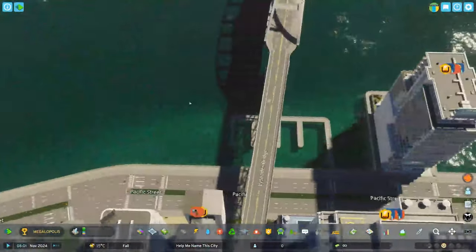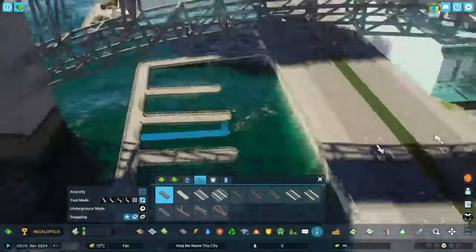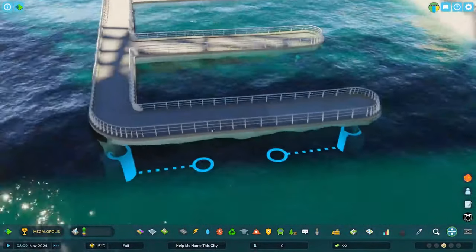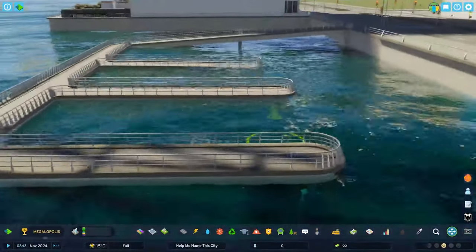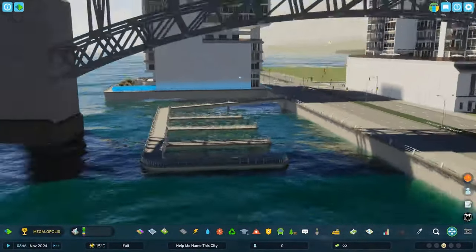That's a way you could add a custom eye-candy marina to your city using pathways. I noticed they were a little too sunken down and appeared to be flooded, but luckily we have the power of Move It to rescue that. With all these mods we're getting, it's really starting to feel like Cities Skylines 1 again, which is so cool.